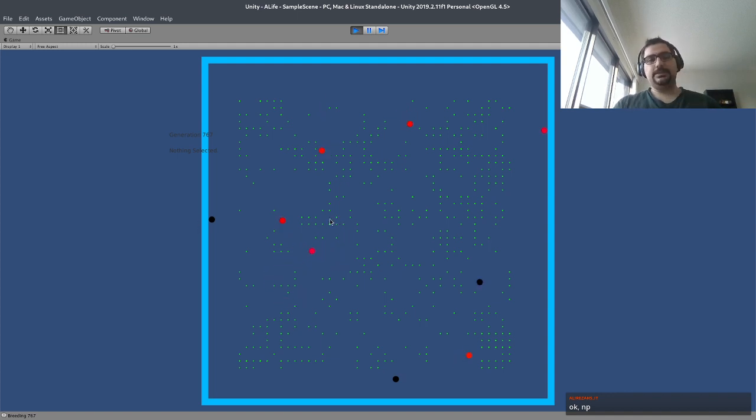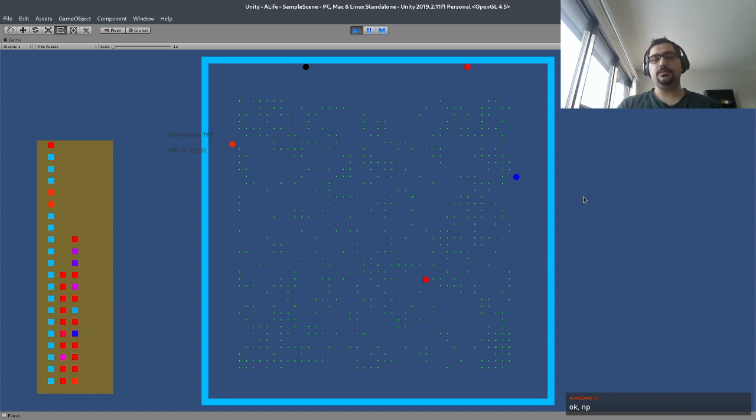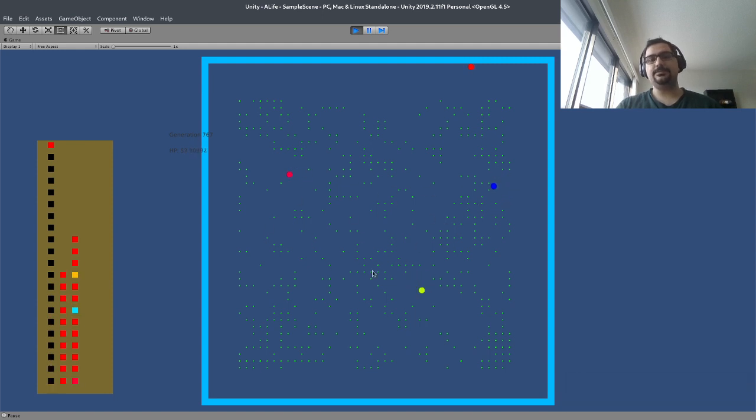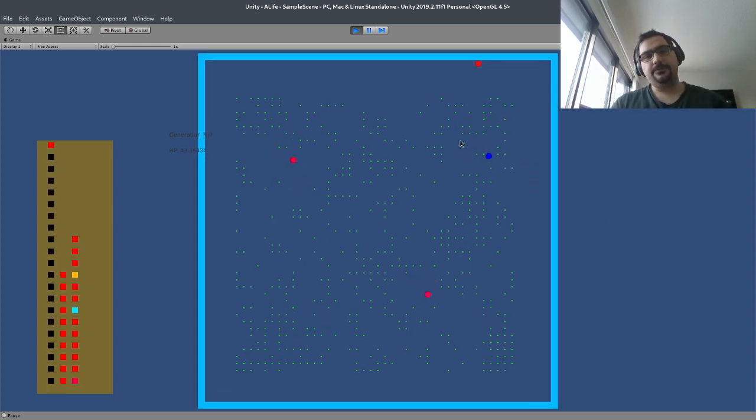What I'm interested in doing is giving them new tools to do different things. For example, at the moment they don't have any information about their own health. I think it would be cool if they could see how much health they have left and treat that as an input. Maybe we can give them some other information or make them avoid objects on the map. I'm going to start with the health life input because that sounds really interesting to me.